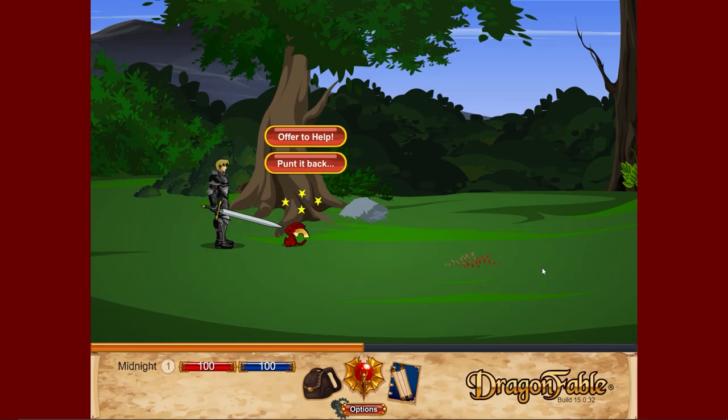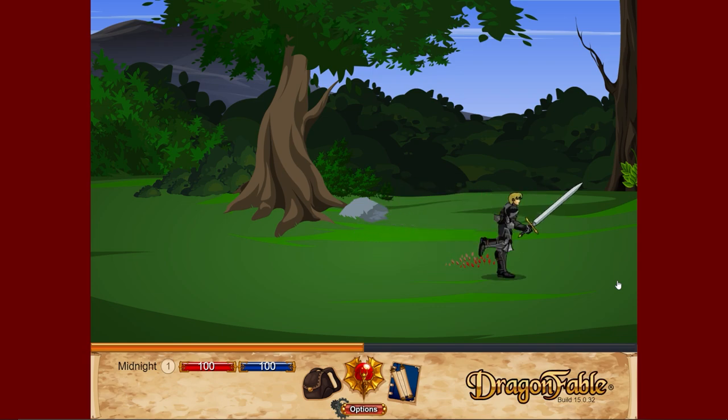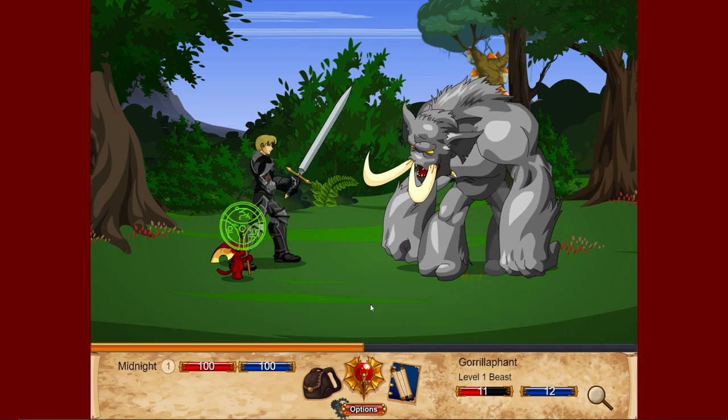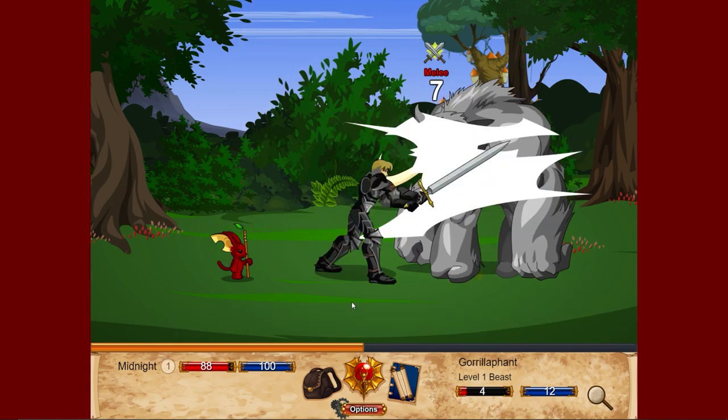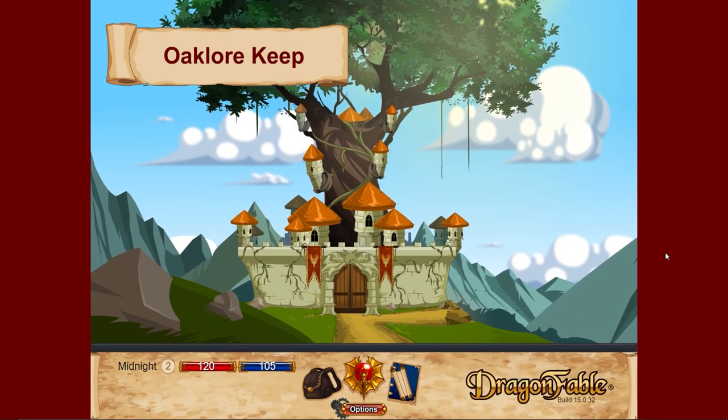We've got Twillie, who is a companion we can grab at any point in the game by going to the main city of Falconreach. Right now we're going to get him to help us. At this level he'll do about one to five damage but he does heal us - his heals are about 25 HP per heal. When we level up we get 20 health, 5 mana, and 5 stat points, which I'll explain in a second. Now we are in Oaklore Keep.